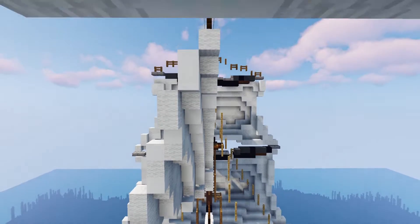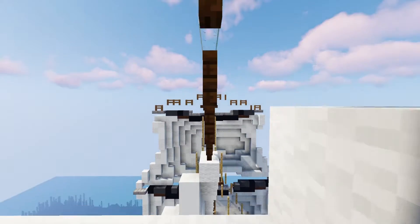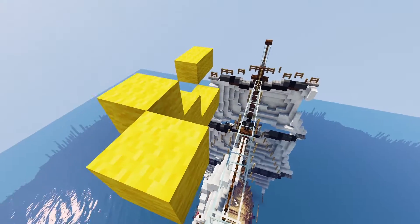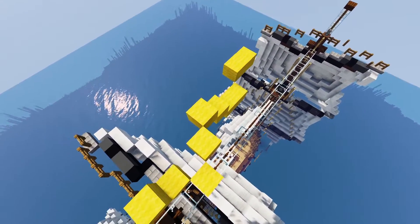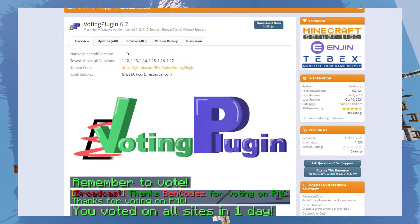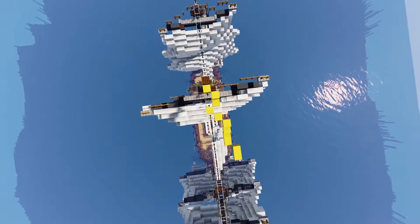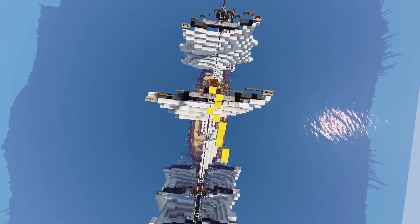On most server lists, you can vote for servers daily so they get boosted in the rankings. However, no one's going to voluntarily go and do these for you, so you must give them an incentive. You can do this through using plugins such as voting plugin to give them rewards or perks every time that they vote for your server. And this will actually create a feedback loop as they will go to vote for your server every single day to get these rewards.